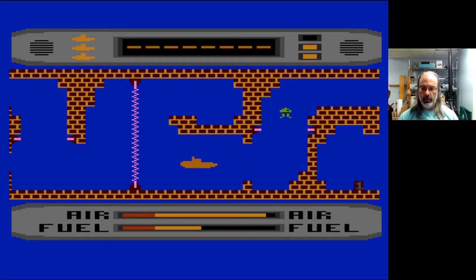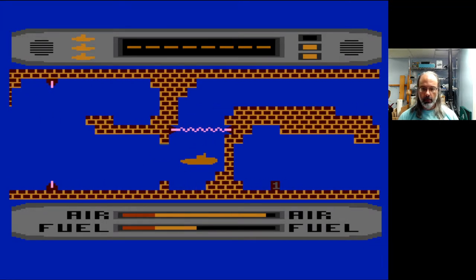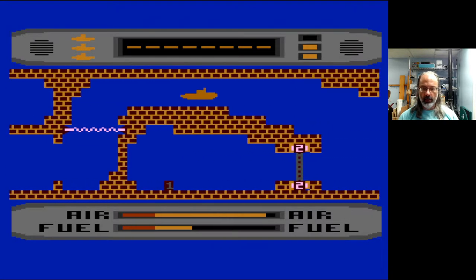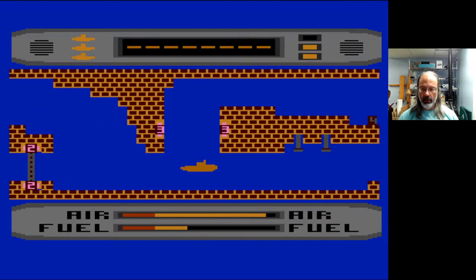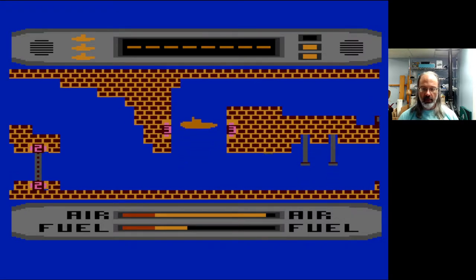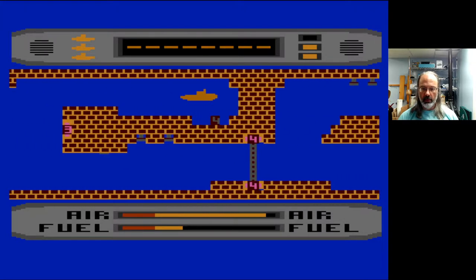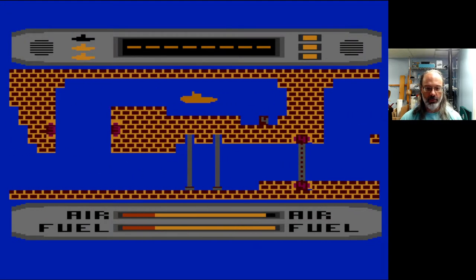So what happens here? There we go. Fuel and air — air doesn't run out that quickly. Three is open, I'll need four. I wonder if I can pick up the numbers with the sub — no, don't do that. Send out your scout to pick up the keys.